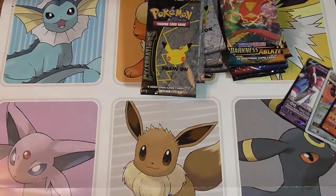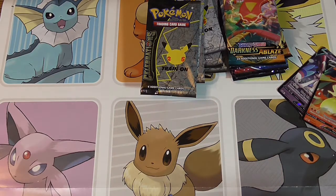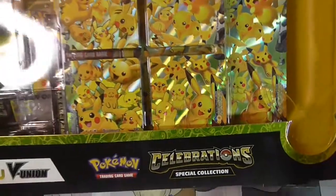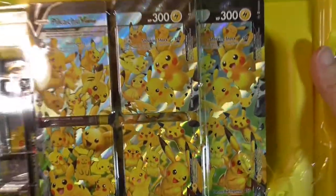Now for the very last box of our big opening number three — one that I found open in the store and was kind of worried that stuff was missing. People like to shop and look like jerks. We have the Pikachu V Union special box here. I'm really excited to be able to get this one — this is the first V Union box I've ever opened.